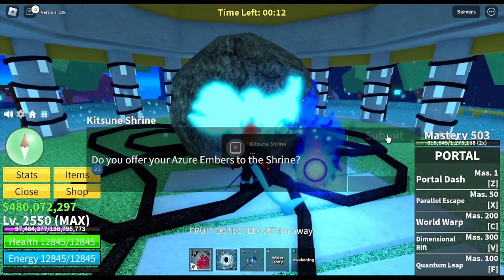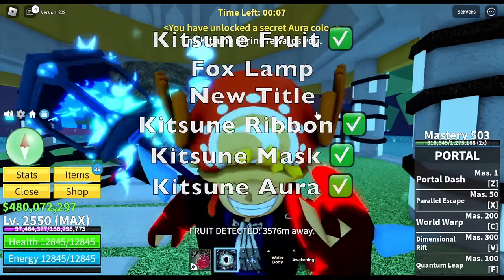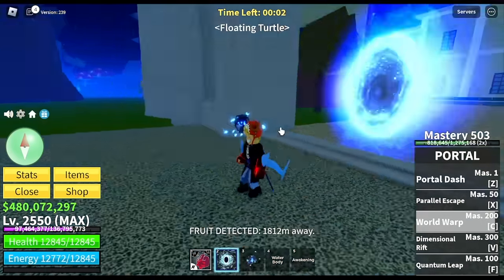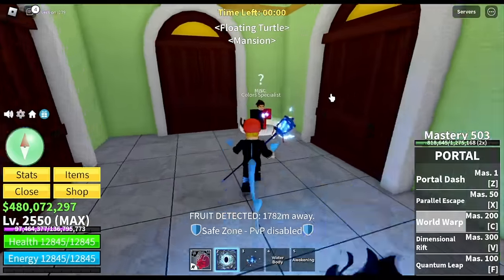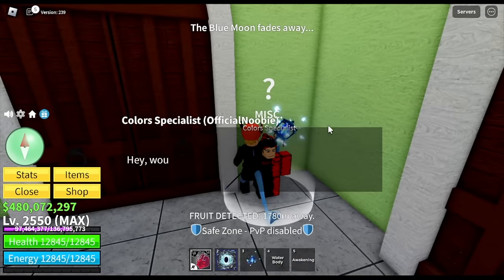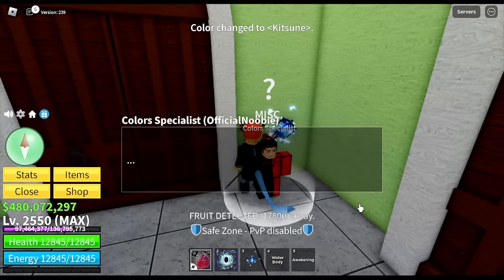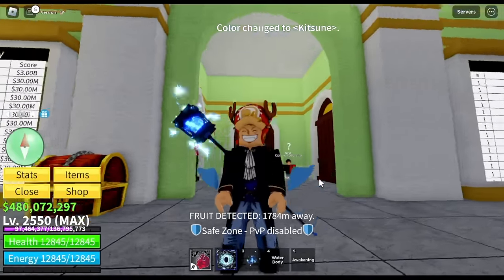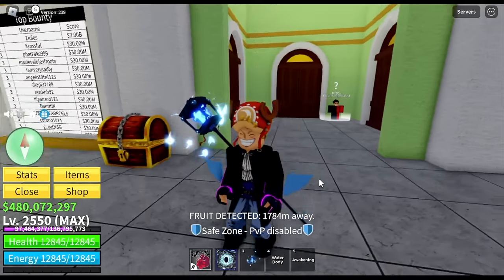Next up, we got the Kitsune Aura. Let's check it out — let's head to the mansion. Good thing we have every NPC needed here. Enable it. My aura will just appear on the hands — I don't like covering my character with the aura. The color is changing. Not bad.